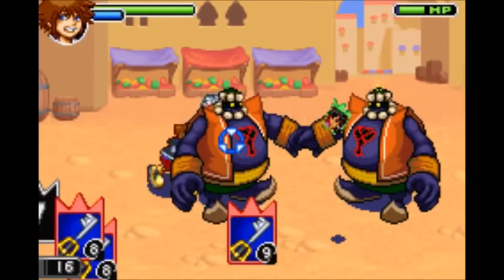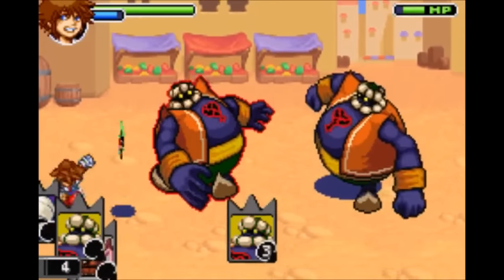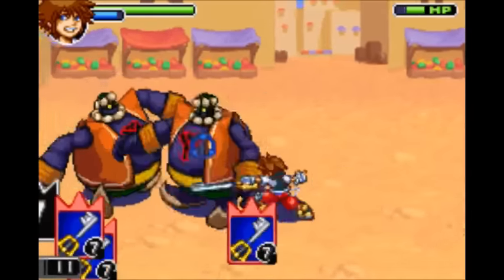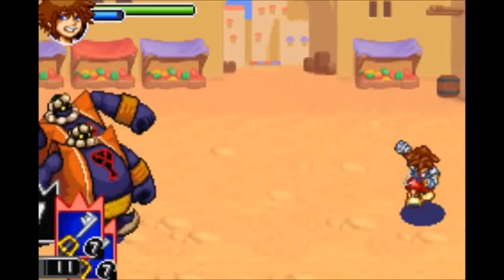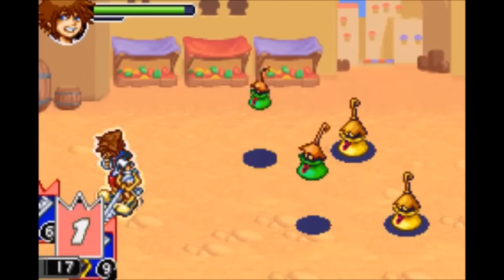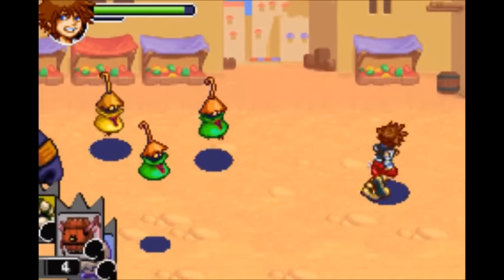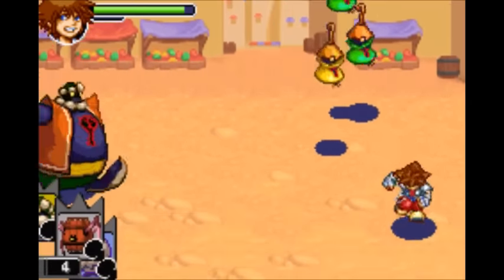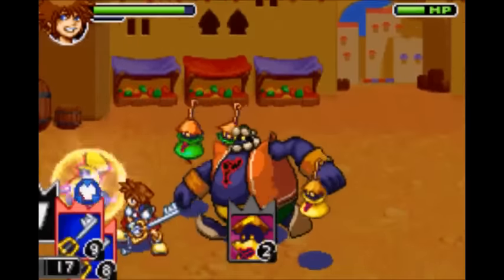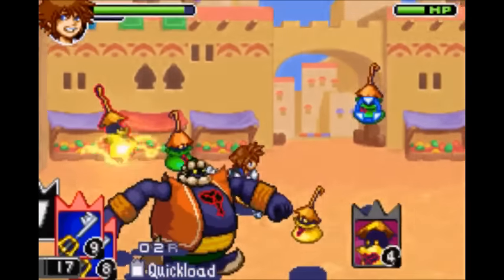Next is the Fat Bandit. Notice how much damage you do when hitting that monster from behind. The Fat Bandit gives you Back Attack, which increases damage dealt to enemies when attacking from behind — very useful. Now you know when you reload your cards you have this little animation which shuffles through your deck. If that is too long for you, you might be interested in the Barrel Spider Card, which gives you Quick Load. It makes that animation not happen and your deck is instantly reloaded — very useful if you have a big deck.